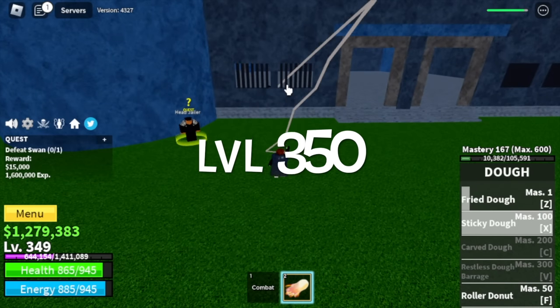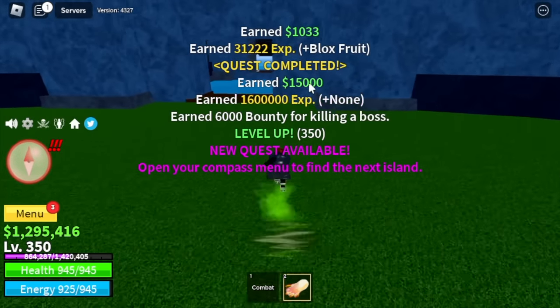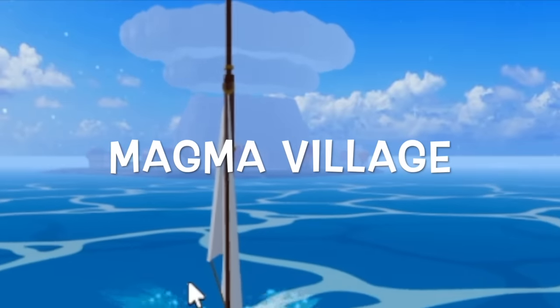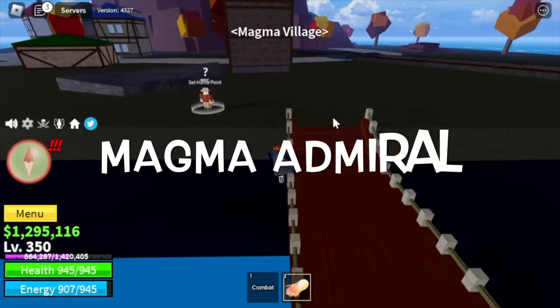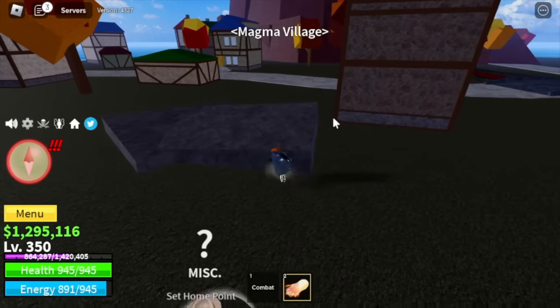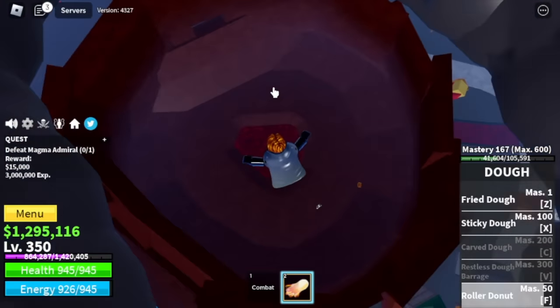Back to grinding. At level 350, we are going to leave this area. After that, we are moving to the Magma Village. Our only target here is the Magma Admiral. We're gonna skip the previous mobs before this — we're gonna do Server Hop. He's located here in the volcano.